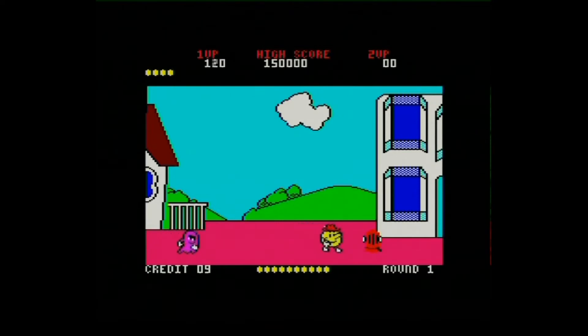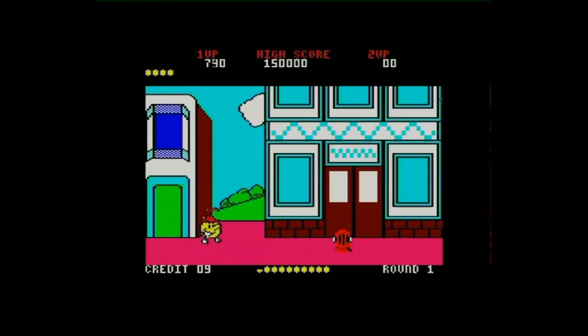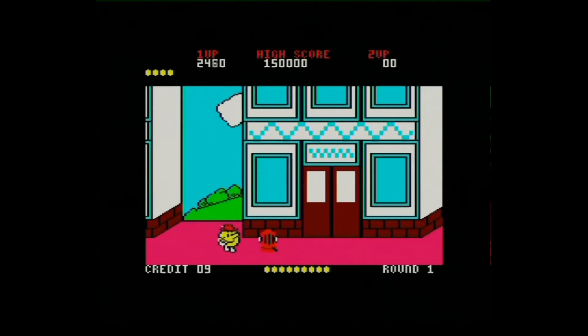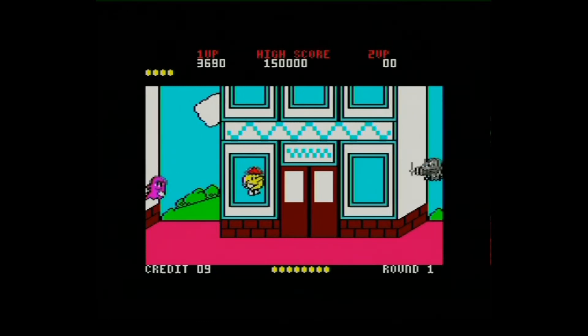As you can see, this is Packland on the Amstrad CPC version. It's a flip scroller — the arcade machine was actually side scrolling — but yeah, they've done a nice job. They've got excellent colourful graphics. You can see the ghosts and stuff are in the Packland.